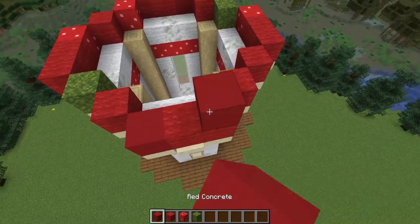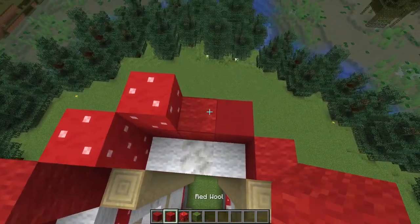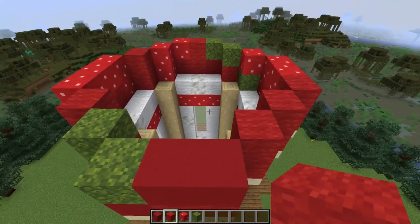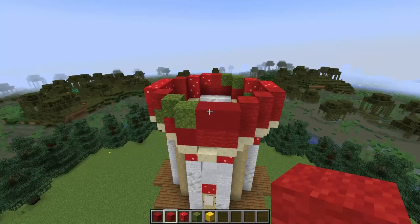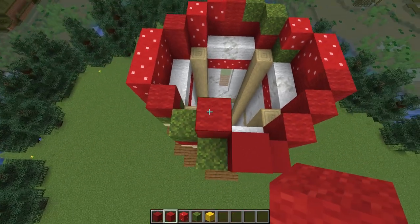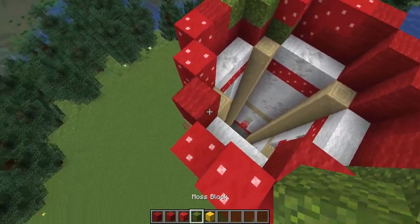There's our first circle. For the next layer, we're going to start working our way in to create a conical roof. You might find it helpful to grab out a placeholder block — for instance, some dirt, or in creative, a bright coloured wool you're not using for the roof. You can then use this to help place some of these trickier blocks where they hang over the edge. Of course, you can also place a block and then place your block off of an already supported block — it's just about finding a building style that works for you.